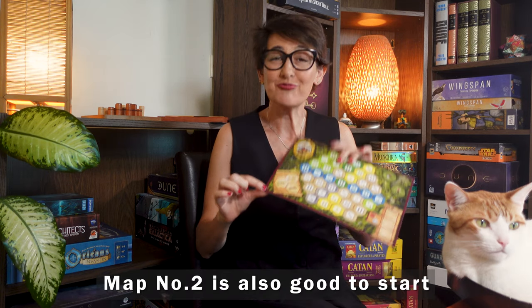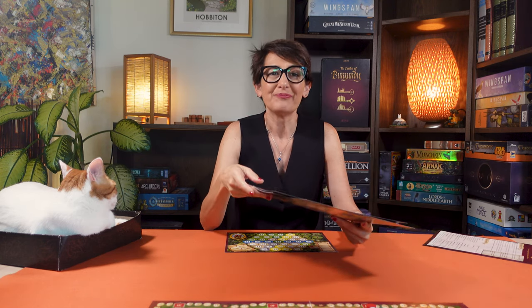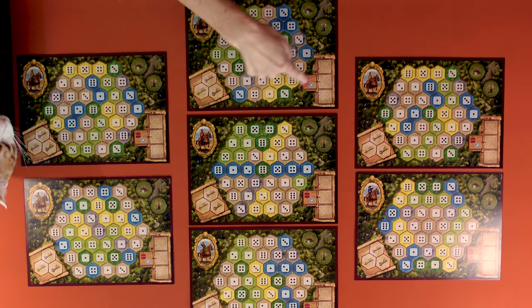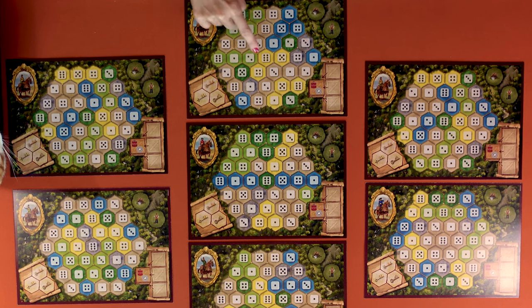Start the game by picking a player board which represents your duchy. For your first couple of games you use board number one — the number is right here. When you're familiar with the game randomly deal one of the six double-sided maps to each player. All maps have the same size and the same shape. Your duchy has 37 hex spaces divided into regions of different colours.